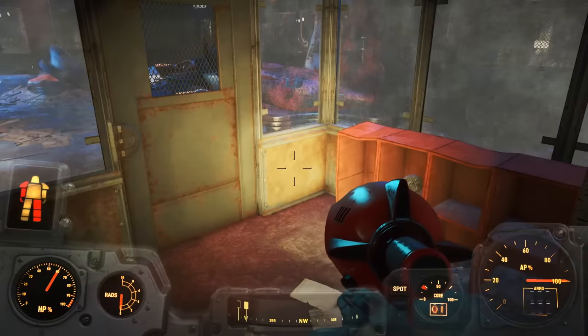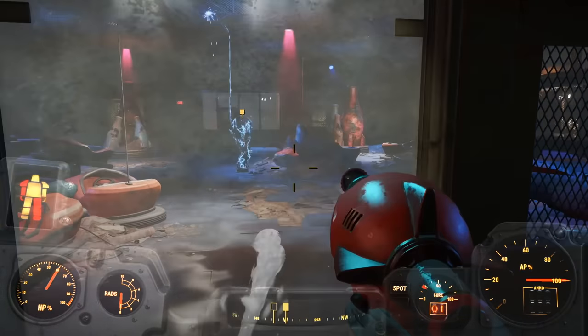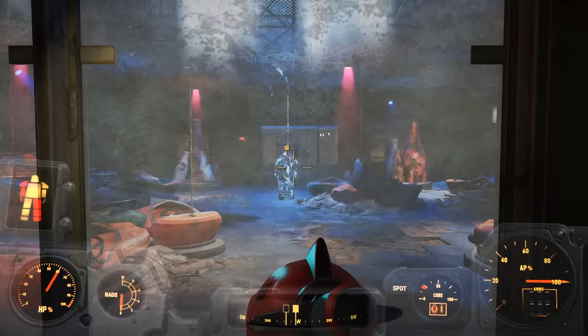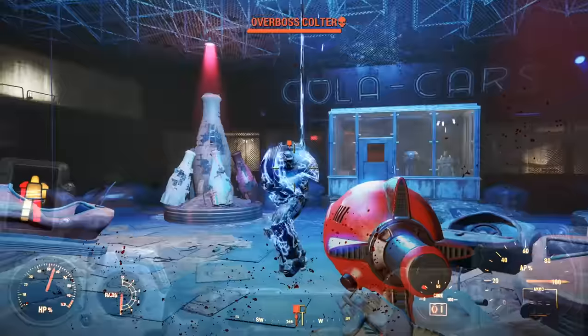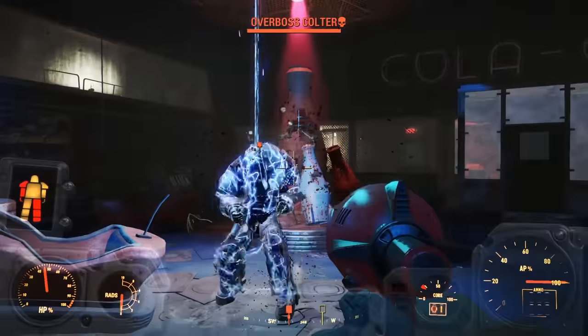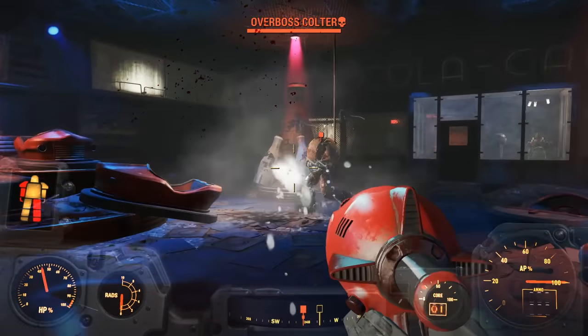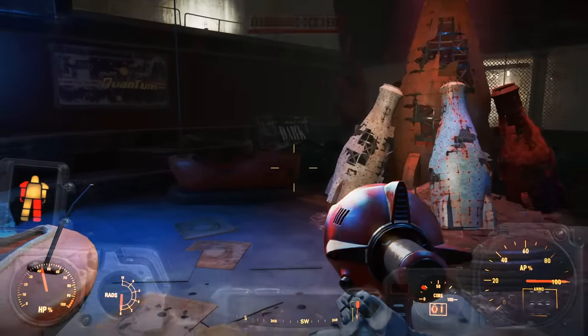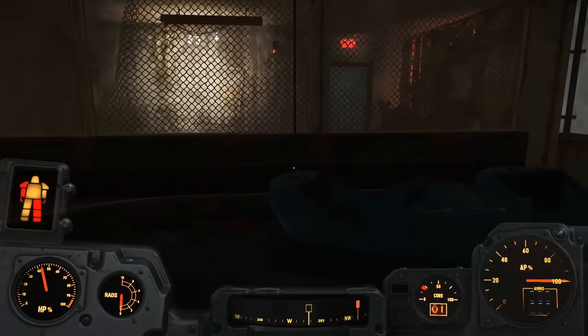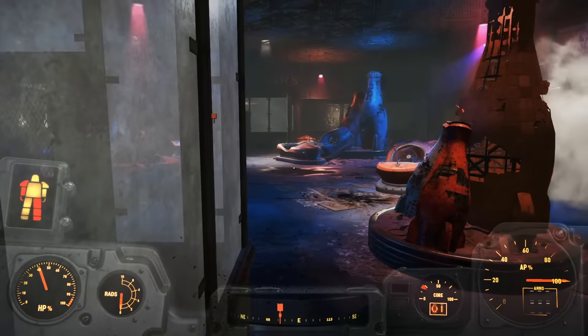Next came the boss battle, in which my only weapon was a Squirt Gun. And as you can probably imagine, this is where things took a very dark turn. In order to proceed, you must kill Over Boss Coulter. Luckily, the Squirt Gun does no damage, but there's no way around this fight. To answer the titular question — no, you can't beat Fallout 4 with only a Kami Whacker, because you can't get a Kami Whacker without killing someone with something that isn't a Kami Whacker.